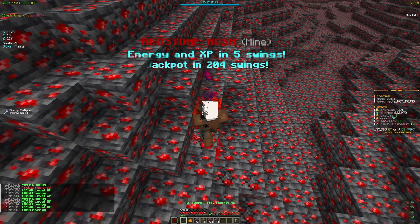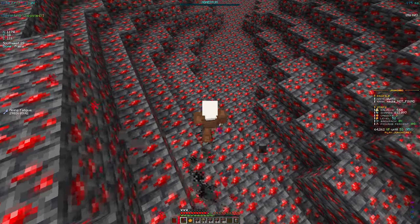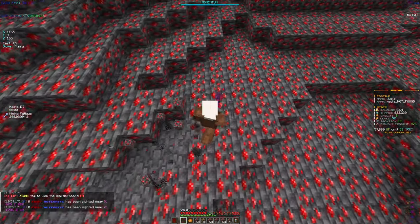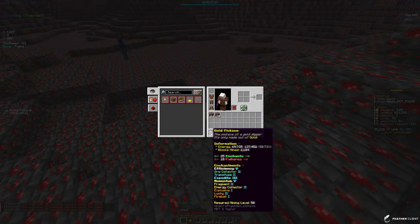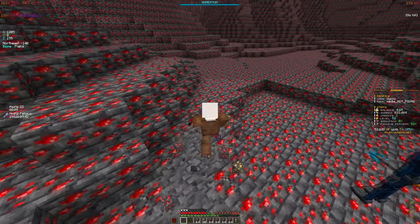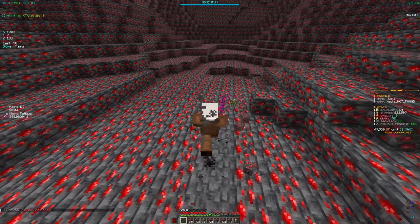I finished the ore rush, got a whole bunch of XP and energy, and I'm level 52 now. Using Fireball, you just go around and right-click — boom, a big fireball explodes and you get a ton of stuff from it. From that session I used like 2 million XP and got enchants including Momentum 5, XPR 3, Explosive 1, Lucky 2, and Fireball 1 — all really good enchants on the pickaxe.